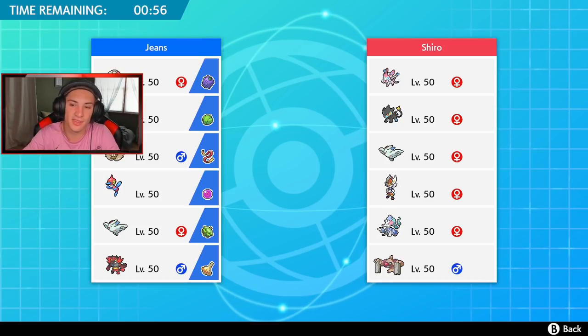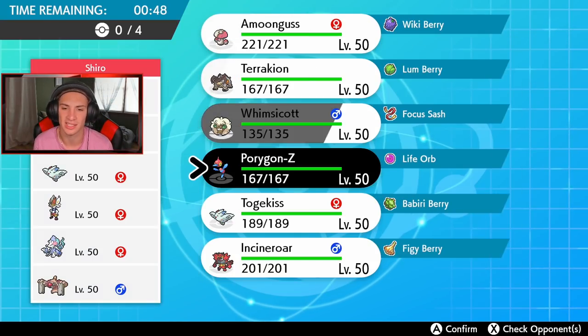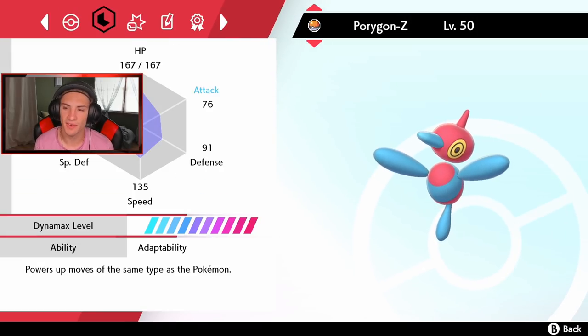Hopping into our first battle, we're going up against a team with Libero Cinderace. I was telling everybody on stream — Cinderace and Rillaboom are so strong right now and so hard to counter. This guy's got Luxray, Sylveon, Cinderace, Togekiss, Primarina, and Conkeldurr. I need to check Porygon's speed — 135? That's not bad. He is such a cool looking Pokemon.